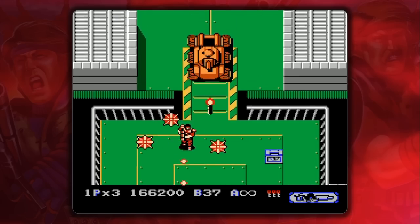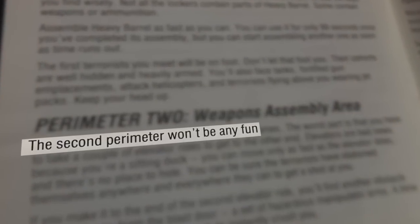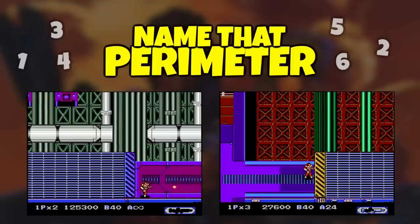There are six levels, or perimeters, and the booklet flat-out tells you the second perimeter won't be any fun. They have cool names like the Quarry, the Maze, and the Abyss. But in reality, they all kind of blend together.